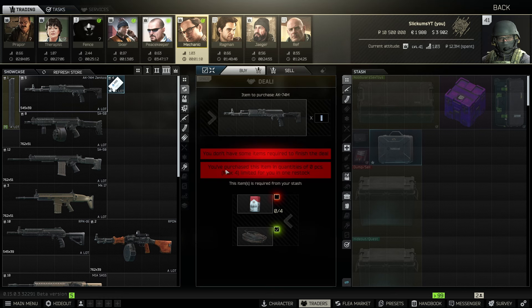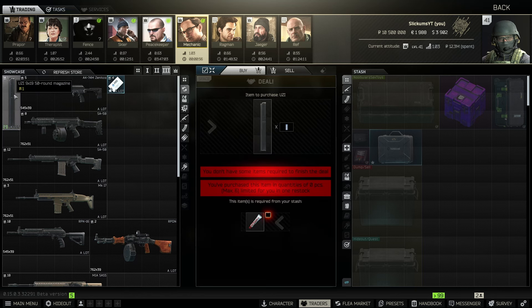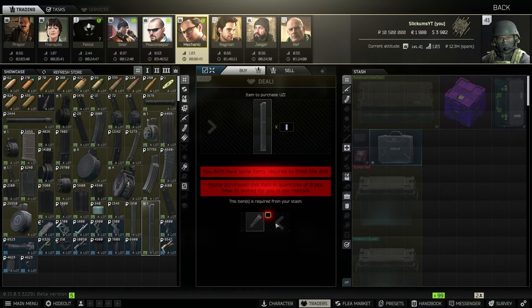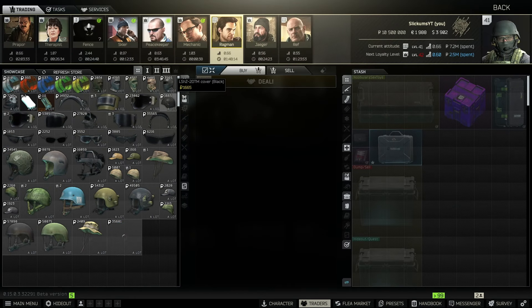At Mechanic level three there's the Xenico AK-74M — also pretty good and you can get four of them per reset. Lastly there's the Uzi 50-round magazine: you buy one Poxram for around 12k on the flea and these magazines sell for around 25k, so you're basically doubling your money. You can buy six of them per reset.